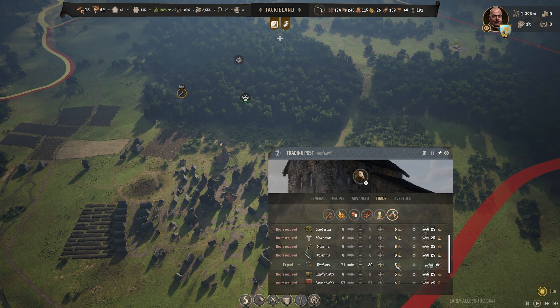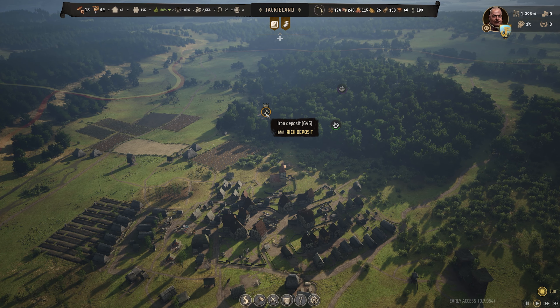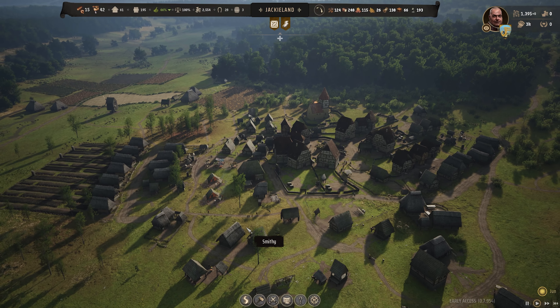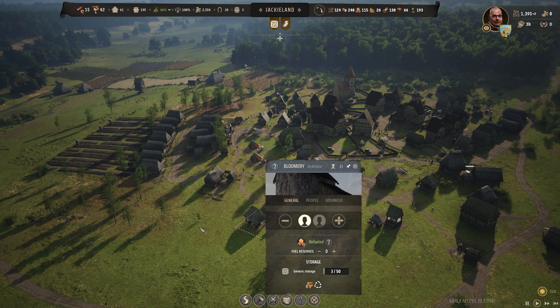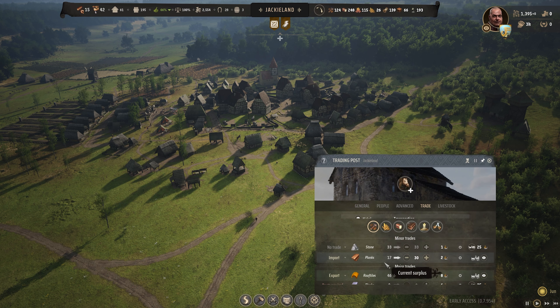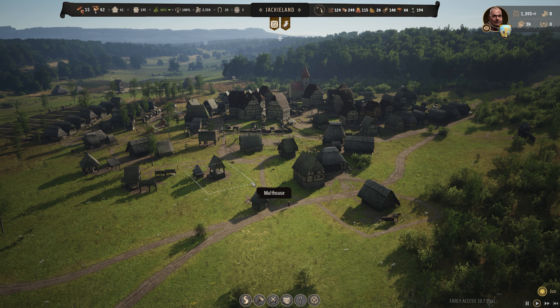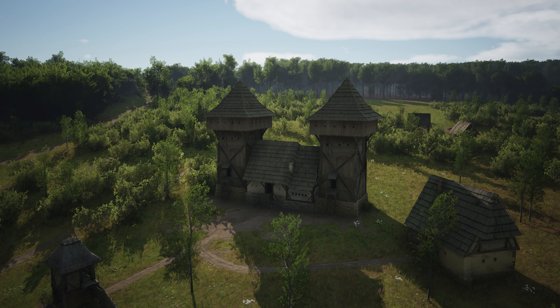Try to get processed goods produced as quickly as possible and start selling them. If the war bow strategy doesn't fit your region, look at what you have: if you've got a rich iron deposit you can build a blacksmith to make iron slabs, or if you have clay, get a clay furnace making roof tiles. A clay furnace just takes fuel and clay, and you're making eight in export value — it's a very good way to make money. Try to process goods and sell them as quickly as possible.